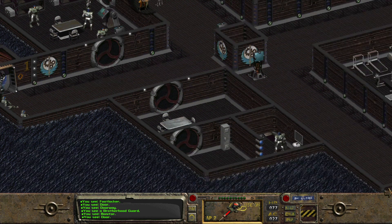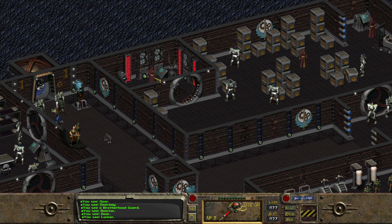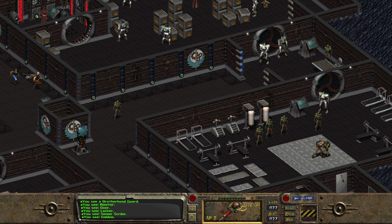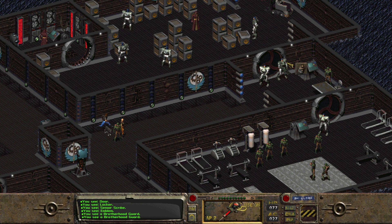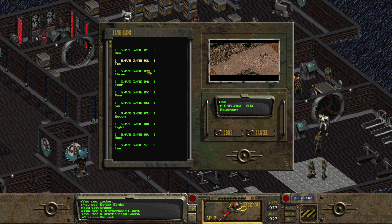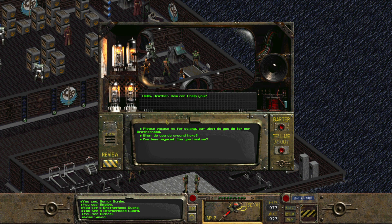What is this? These monitors? There's an elevator to go down, and there's another locker. Who is this? Senior scribe. It's so clean and pretty. Brotherhood guard. Michael. Hi, Michael. What's going on? Oh wait, let's save before I talk to him, though. I just need to save in case I make people angry.